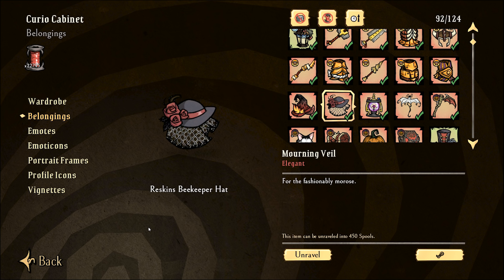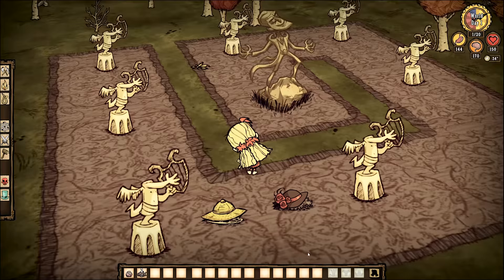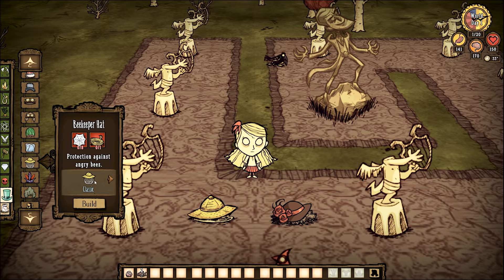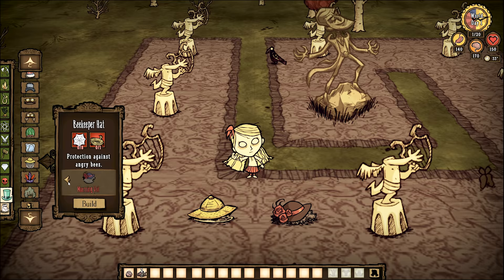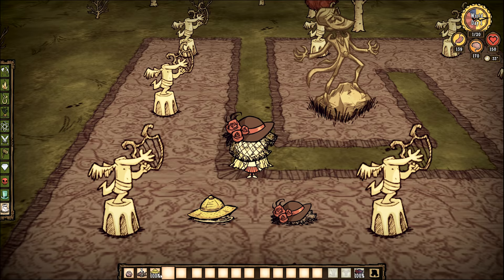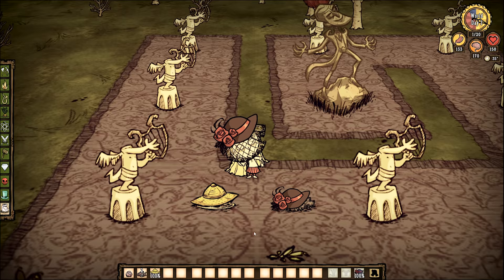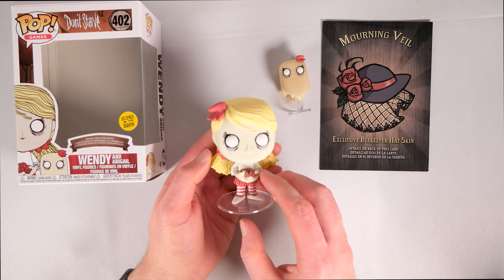Here is the Morning Veil — it's an elegant and it reskins the beekeeper hat. I'm going to hop in-game and give a brief demonstration compared to the standard beekeeper hat skin. For this demonstration I'm playing as Wendy for obvious reasons. To build the Morning Veil beekeeper hat, go into the dress category, scroll down until you find the beekeeper hat, and use the arrows on either side of the skins panel to build either the classic one or the Morning Veil. There is the classic, and right here is the Morning Veil — you can see the difference between both while wearing them and on the ground.